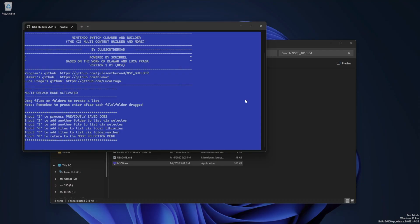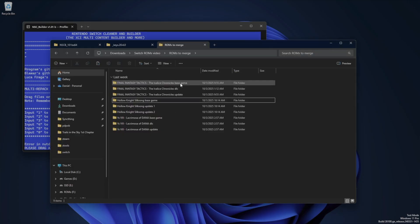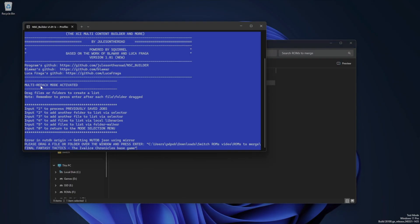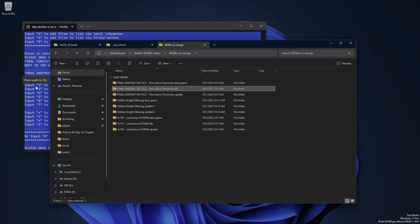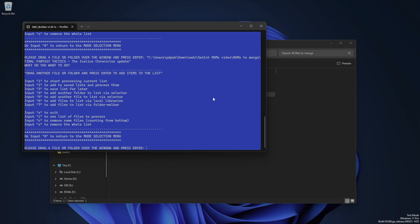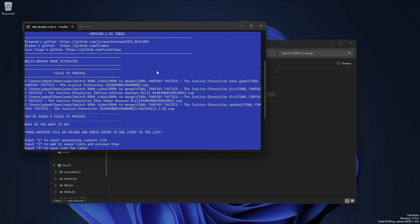Now we need to add our game, update, and any DLC files we have. The simplest way is to put all your files into one folder and then drag that folder onto the window and press enter. I have my game, update, and DLC in separate folders as an example, so I'll drag each one onto the window and make sure to press enter after each one. You can also use options 2 or 3 to have the tool open up a folder or file dialogue so you can choose the folder that way, which might be more convenient for you. Once we have all our files and folders added, type in I and press enter, which will print out the list of files we've added so we can make sure we haven't missed anything.